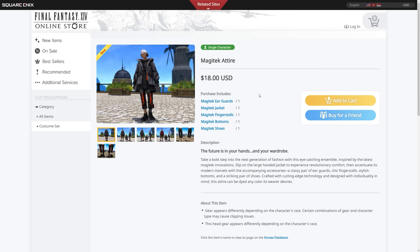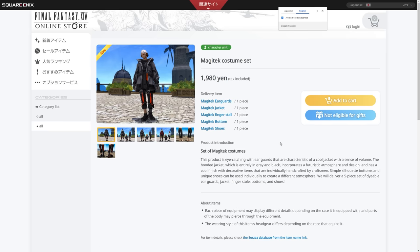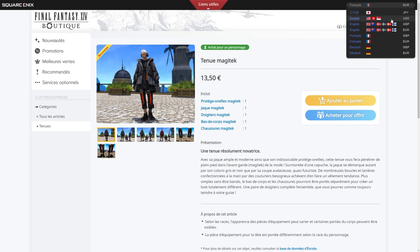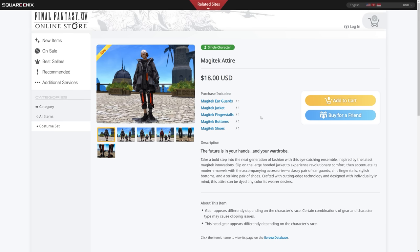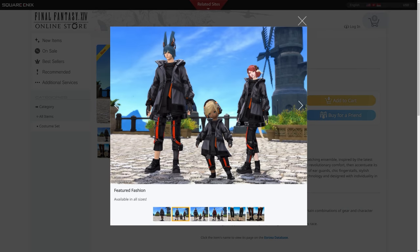The brand new item I personally haven't seen anything of is a new five-piece glamour set called the Magitek Attire. This will cost you $18 US, £11.16 in the UK, and €13.50 in euros. The dollar ratio doesn't seem to work on this either — we seem to be getting more value in Europe and especially in Britain. This set has a varied amount of success and we're going to look at it in just a second.